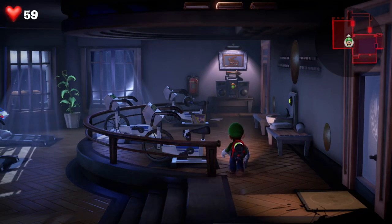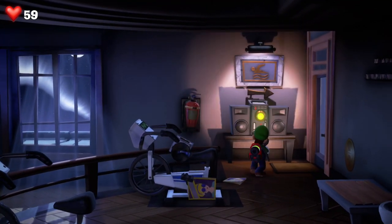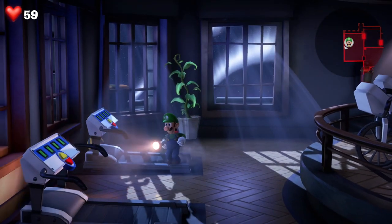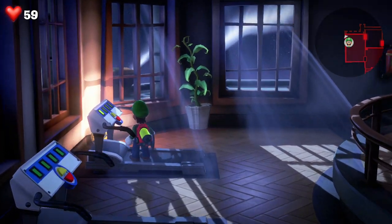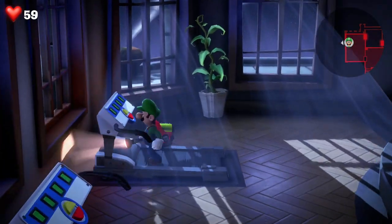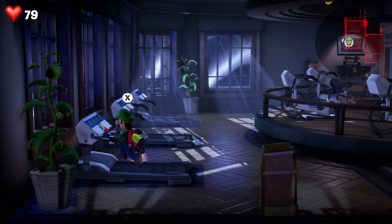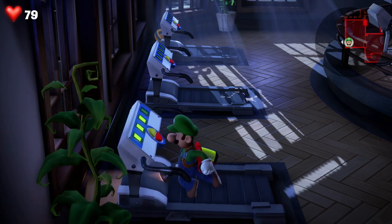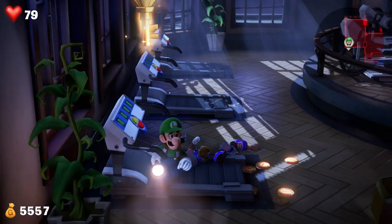Put on your favorite jams — head over to the boombox and flash it with your torch. Then head over to the treadmills and press X on a treadmill. The correct treadmill is on this side — the closest one, the third one. Run and stay on this treadmill without falling off, and you'll be rewarded with some gold and also a key so you can enter the next room.